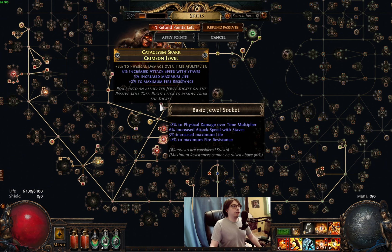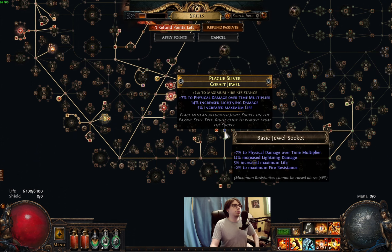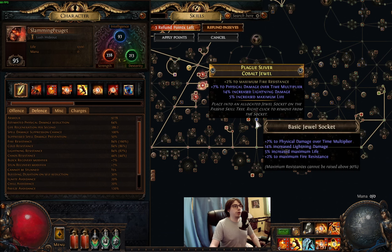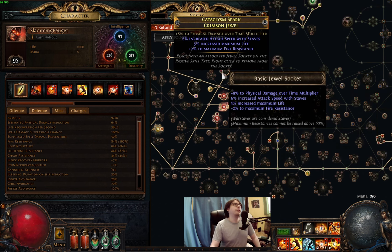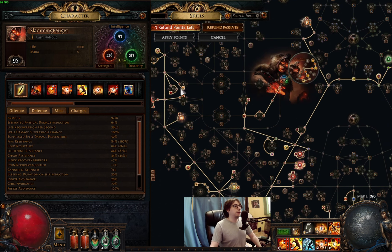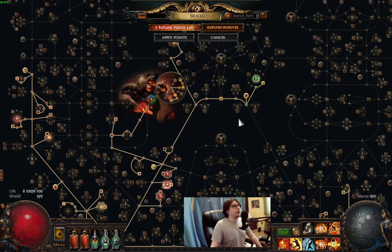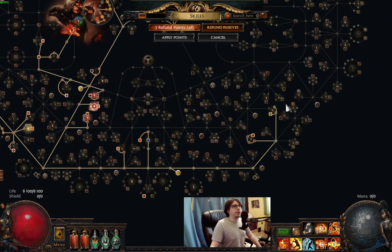There's no better way right now to improve the build here since it would cost so much and be unreasonable. I'm planning to use three more of these jewels, which will fit in cluster jewels — that's the easiest way. There's a socket here as well. The endgame version will have 100% suppression without this whole current section, and will have ailment immunity, because without it, what are you doing in a boss fight?